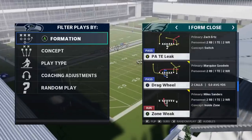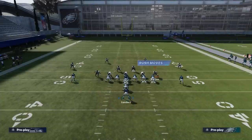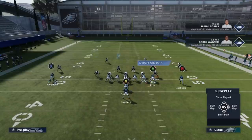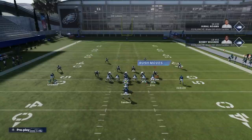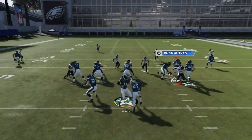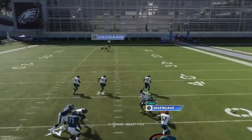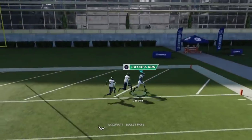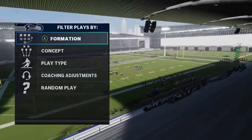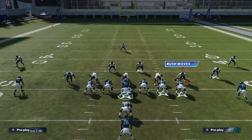Next up we got the PA Tight End Leak against Cover 4. Motion Godwin here, pass block the tight end, put the B route on a smoke route, and pass block your running backs as well. Then we're just motioning and bombing this up over the top.